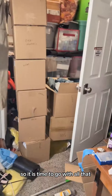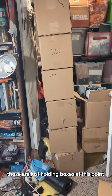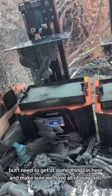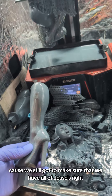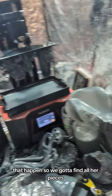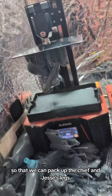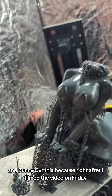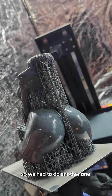It is time to go with all of that, but it has to be packed up. Those are just holding boxes at this point. I need to get at some things in here and make sure we have all of our parts, because we still got to make sure we have all of Jessie's. We got to find all of her pieces so we can pack up the Chief and Jessie's legs. Funny thing about Cynthia — right after I filmed the video on Friday, her fingers all broke off, so we had to do another one.